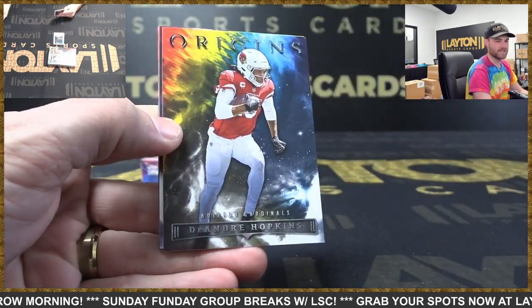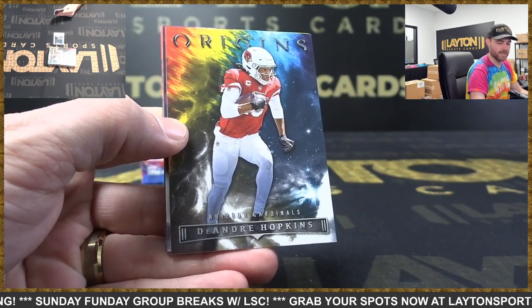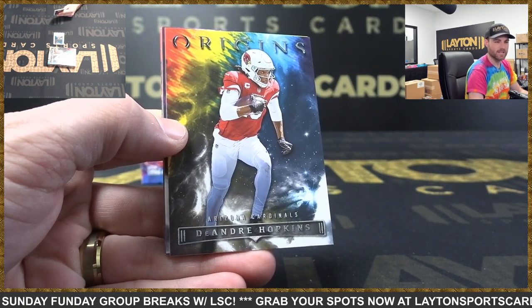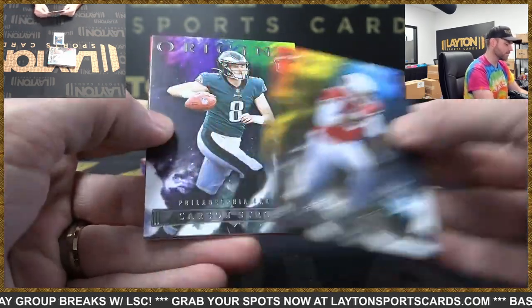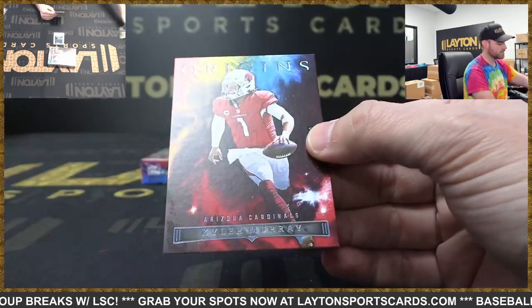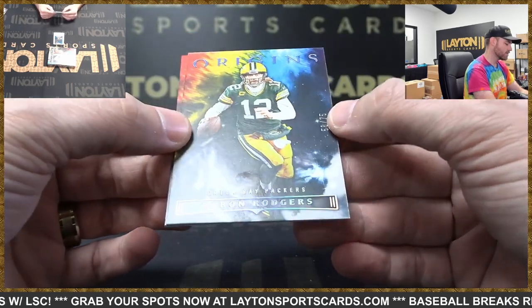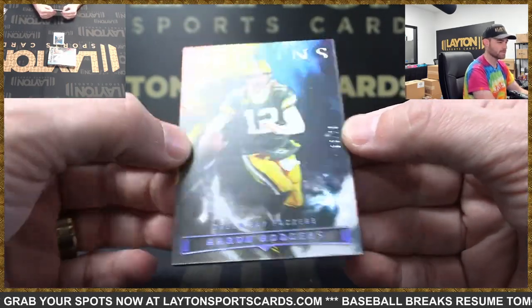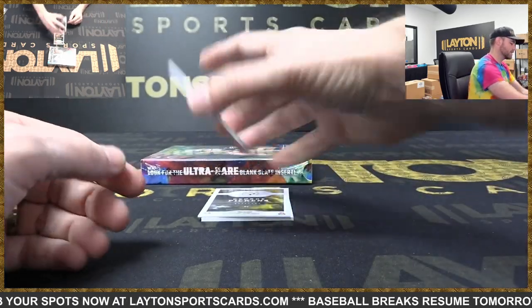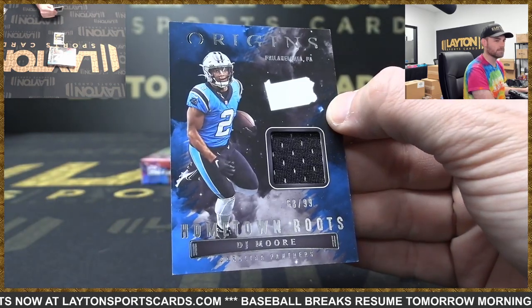I'm gonna put pumpkin spice seasoning all over my next ribeye — nice medium rare with some pumpkin spice glaze, delicious. We got rookie Carson Strong, Eagles. Cardinals — Kyler Murray, 226 of 299. Packers — Aaron Rodgers, 58 of 75. Panthers jersey card — DJ Moore, 68 of 99.